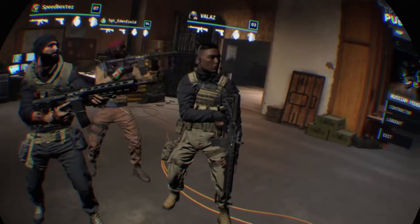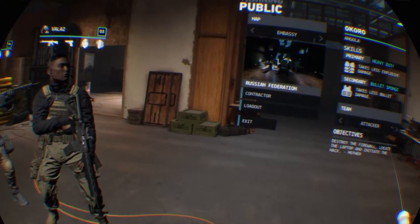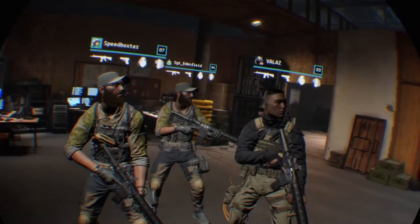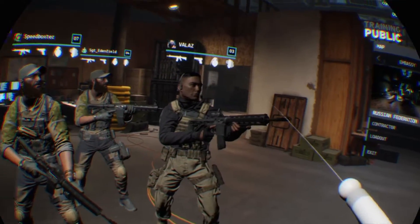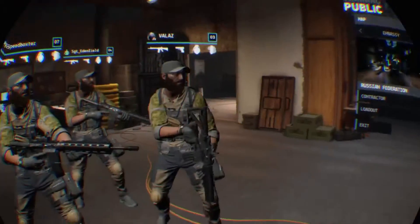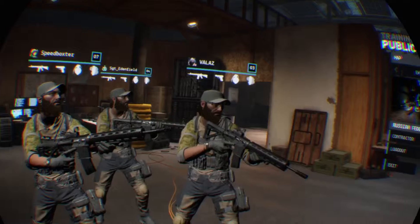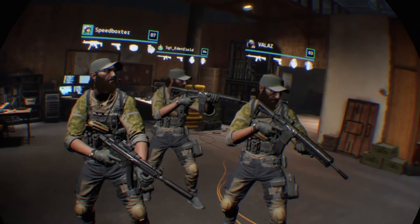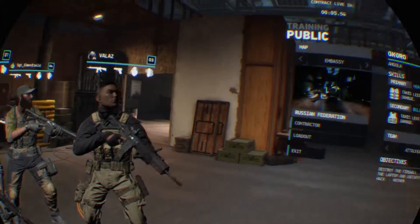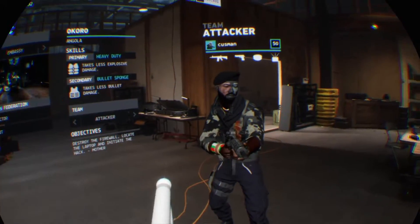Now we are attacking, so this is a lot easier — it requires a lot less time. You should get the class that has the ammo bag because you are going to need extra ammo. I'm bringing a jammer, so I just switched to support. We should have at least one support and one ammo bag.